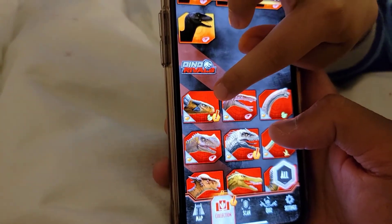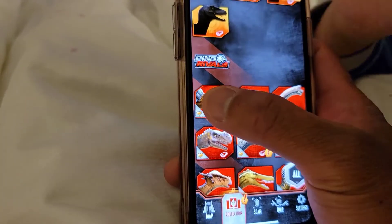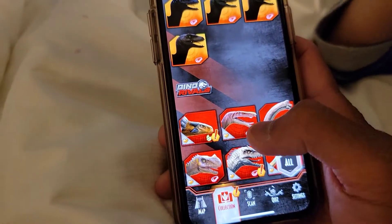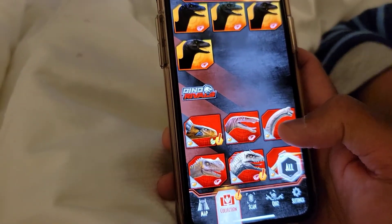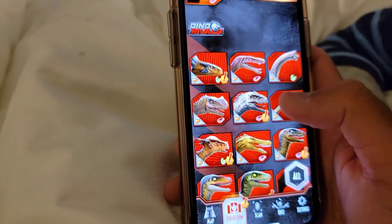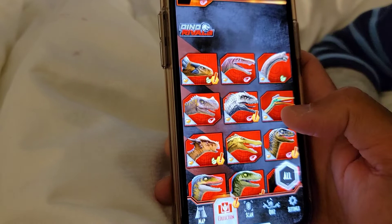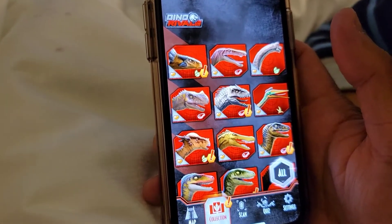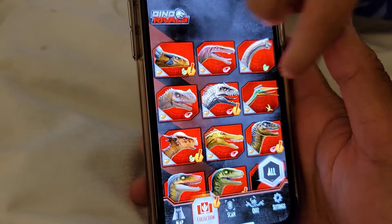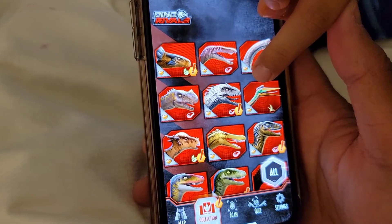Okay, what is this? These are the Dino Rivals! Let me see. Ankylosaurus! That's Ankylosaurus, easy. This one — Brachiosaurus. This guy — Ceratosaurus. This guy — Indominus Rex! That's Indominus Rex. That guy — no, that's Quetzalcoatlus. What's the name? Quetzalcoatlus. Okay, that's a different one — it's Adina's Indominus Rex.